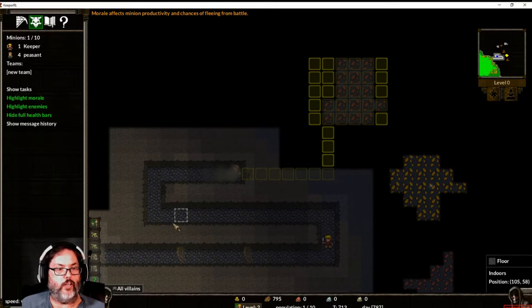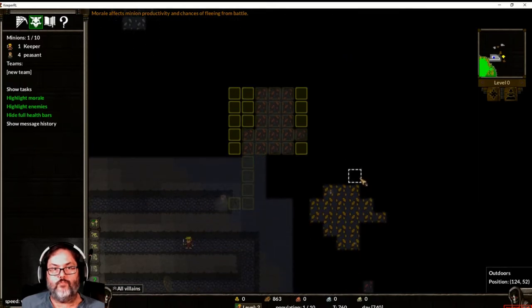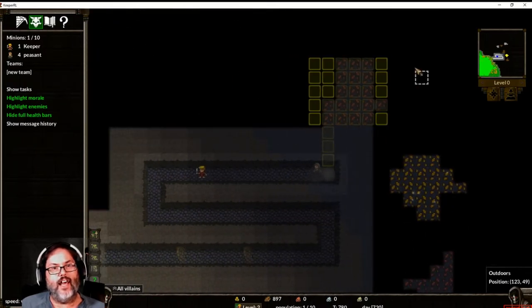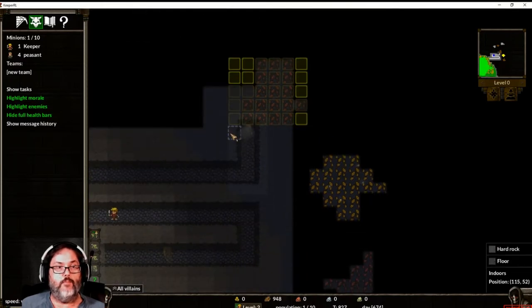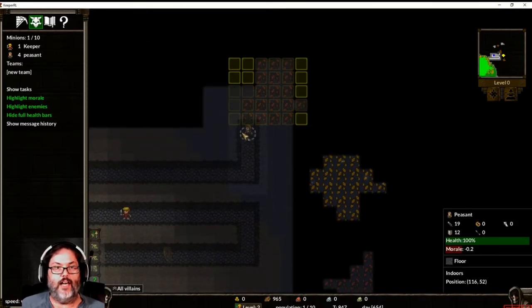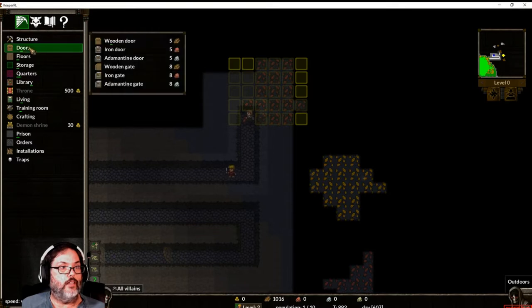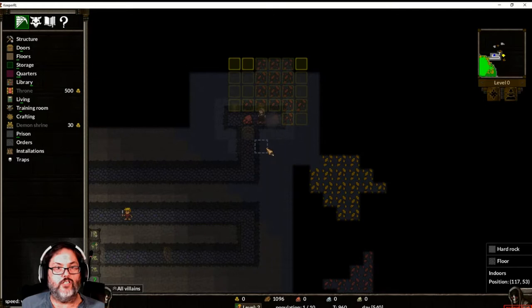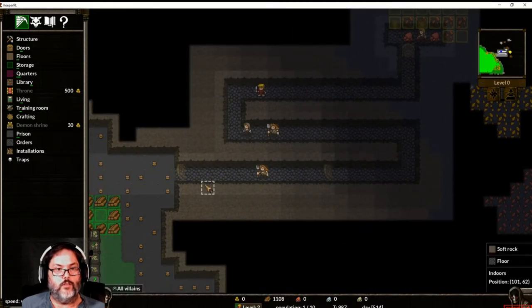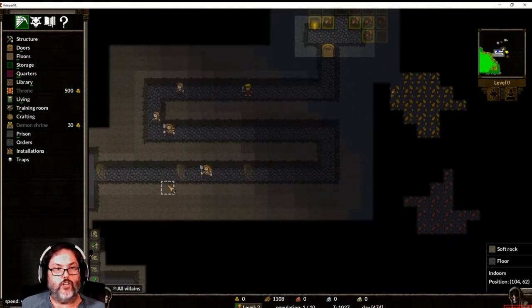We're going to build some traps. The goblins are the ones you want working your workshop — there's also a healer. You want to think about your layout. This is literally my third dungeon — the first one I died on my fifth day, and my last one I was doing pretty well, actually to the point where I could kill some dwarves. Let's build another door and a couple of torches just inside the room.